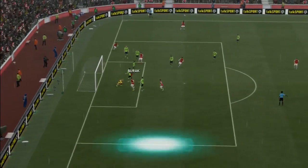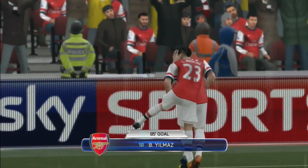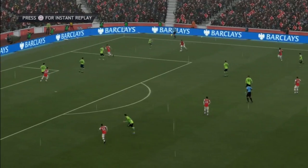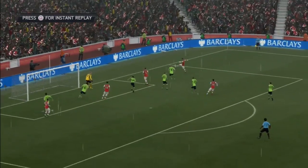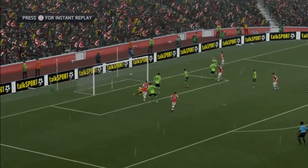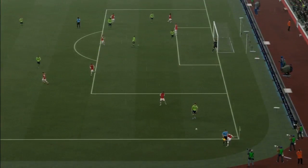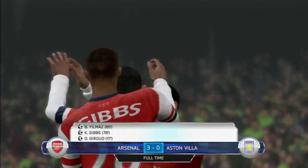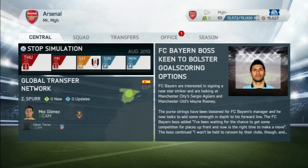I'd rather be 2-0 up than 3-1 down like we were in real life. Then Ramsey has an amazing shot, the keeper parries it, it comes back out, we cross it in, and Yilmaz is there to finish — so that's 3-0. There's going to be some real big competition between Giroud and Yilmaz. I can't think of a formation to get both in, since I want one striker with so many good midfielders. I think I'll kick off most games with Giroud and bring Yilmaz on as a substitute.